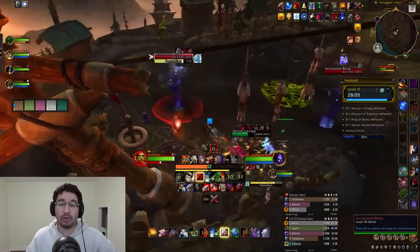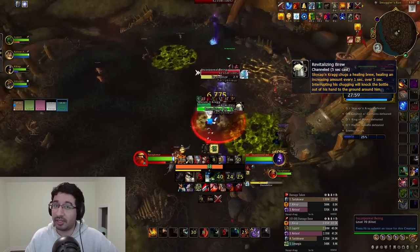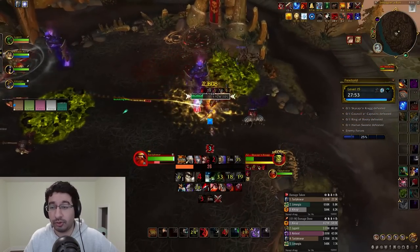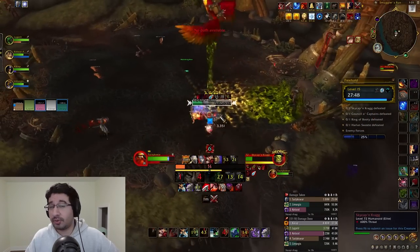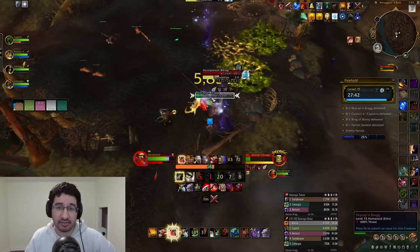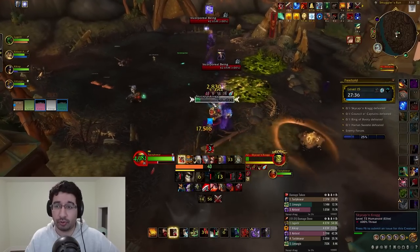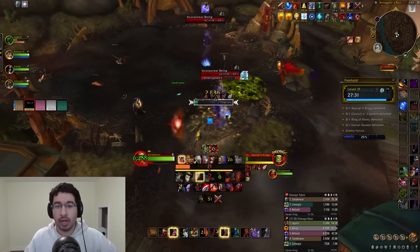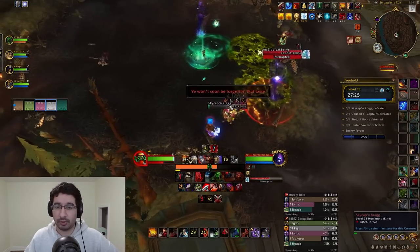Outside of Powder Shot, the only thing to be aware of is the Revitalizing Brew cast, which is interruptible — if you don't interrupt it, the boss heals a lot, so kick this ASAP. It also has the added benefit of falling to the ground when kicked, allowing a player to pick it up and get a HoT of their own. For strategy, fan out your entire group so multiple players don't get cleaved by a single cone, which would result in multiple magic dots going out.